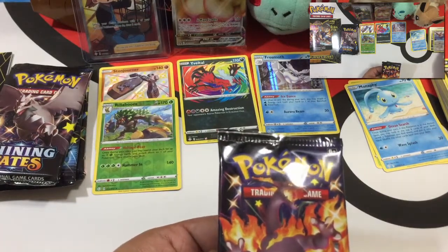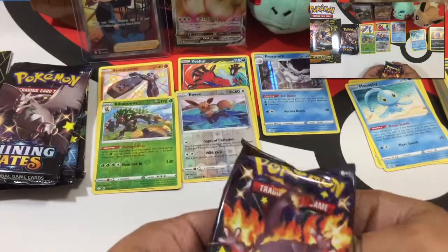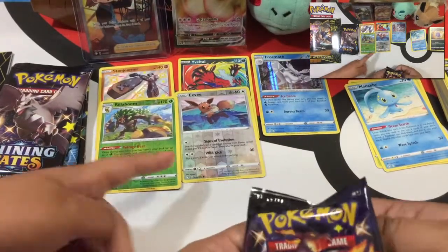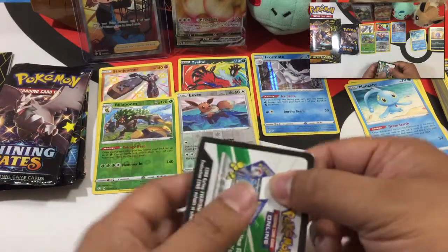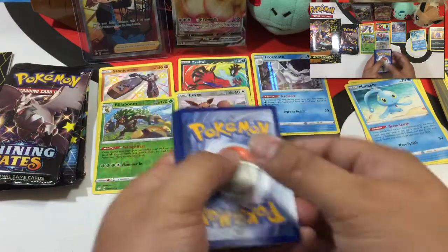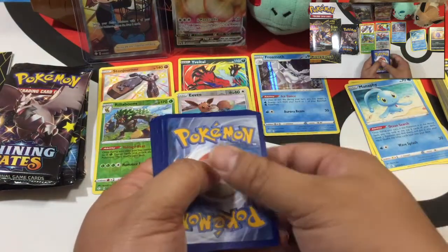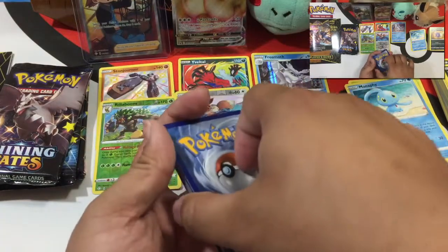It's Psy-evolution — I know what it does. It searched for one of the evolved forms, for only one energy, so you'll automatically evolve.